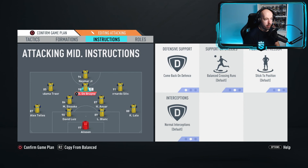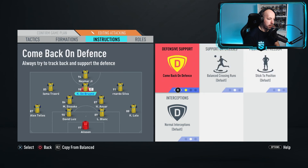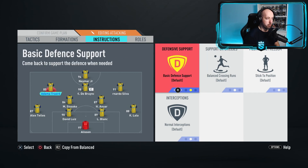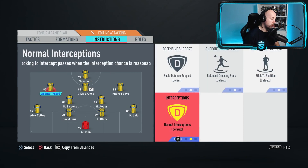For the CAM I have Come Back on Defense, Balanced crossing runs, stay in position, and no interceptions. Come Back on Defense turns that midfield trio with the CDMs into almost three defensive midfielders when the opponent's attacking, giving extra support - four defenders plus three midfielders all defending. For LAM and RAM the instructions are exactly the same: basic defensive support, Balanced crossing runs, Stay in Position, no interceptions.